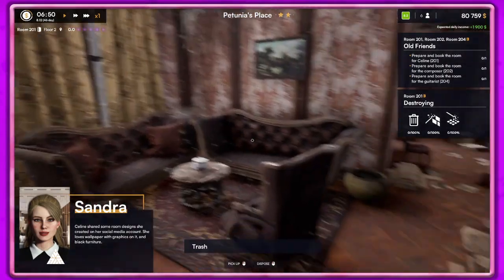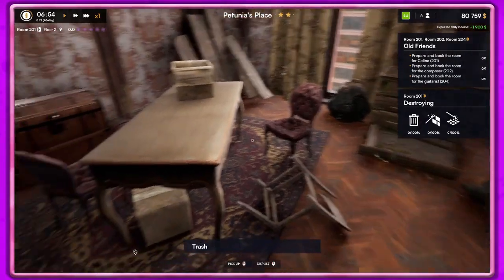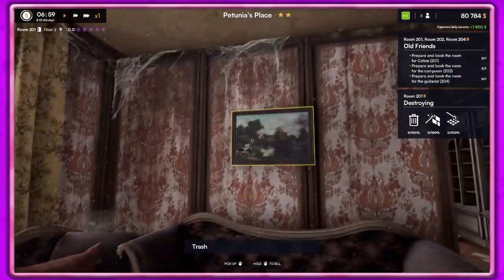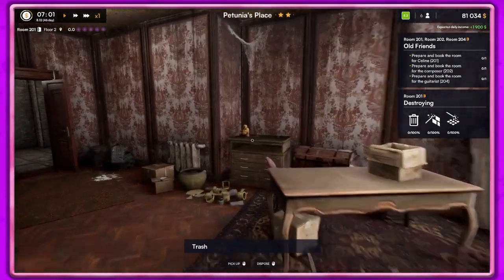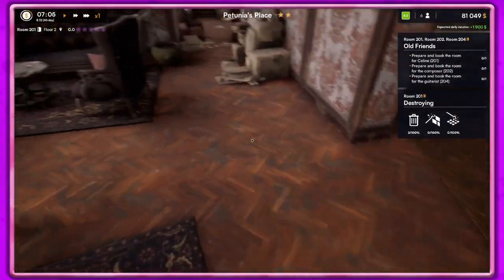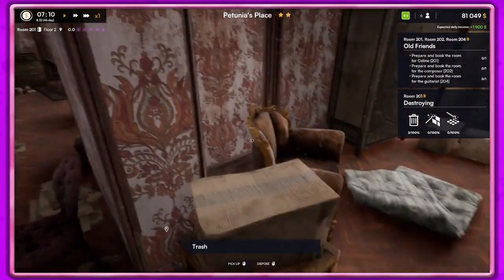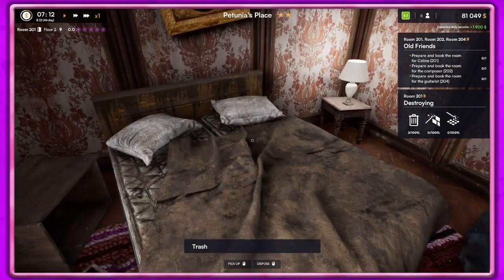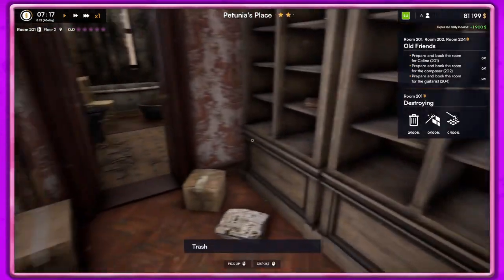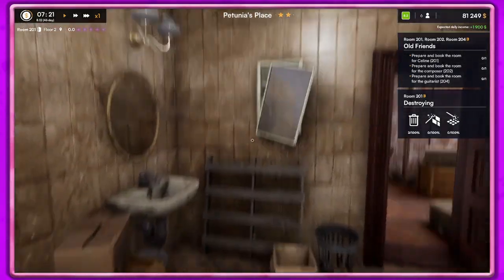A new guest, Slain, started some room designs on her social media account — she loves wallpaper with graphics on it and black furniture. Really? I'm gonna do black furniture! Let's make sure there's nothing to sell. The paintings on the walls usually can be sold. There's our lamp — nope, that's zero. Thought maybe since it was functioning and looking okay it would be worth something. $50 for that — we'll take it. I think that's everything.